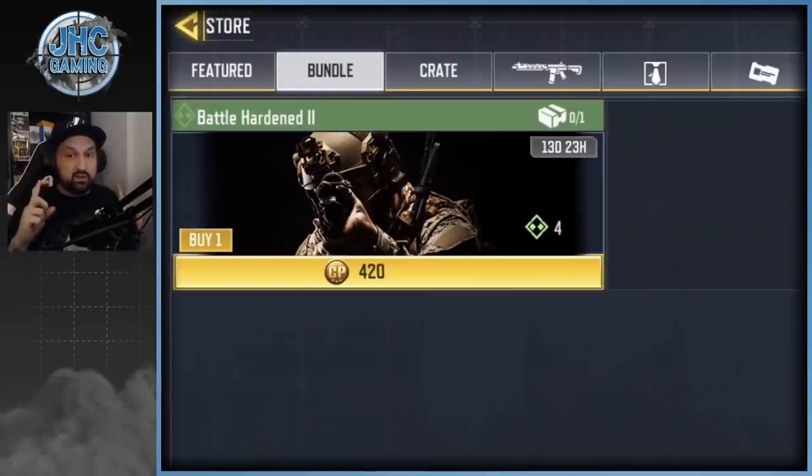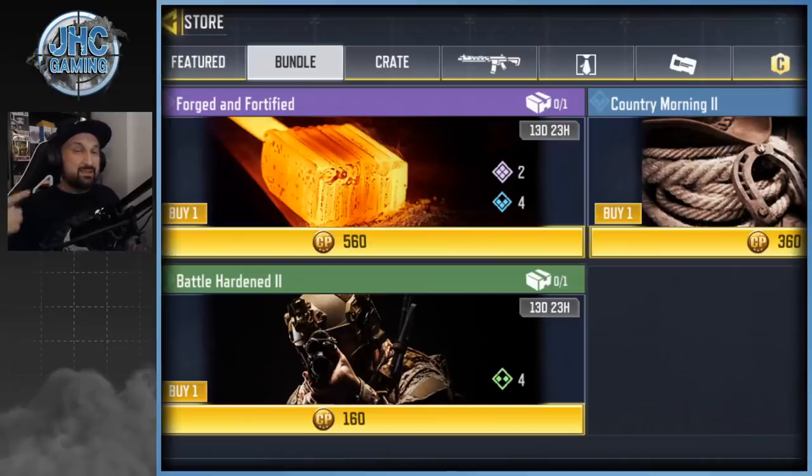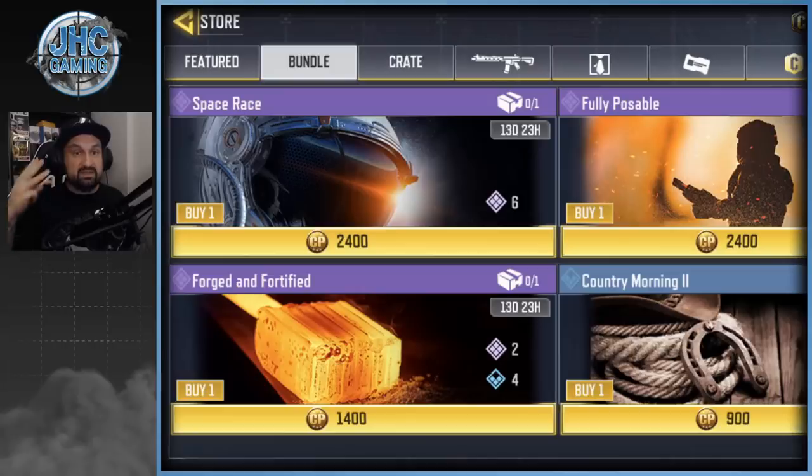The first screenshot shows bundles and crates at the top — he's got one offer in the bundles, it's the Battle Hardened 2. We've got different content for different players. Another player was surprised he got to the shop and now has bundles and crates, with three different bundles. The last one has four bundles — three purples and one blue, no greens. So you can see they're really testing things: how players will buy if they only have crates, only have bundles, or have both.